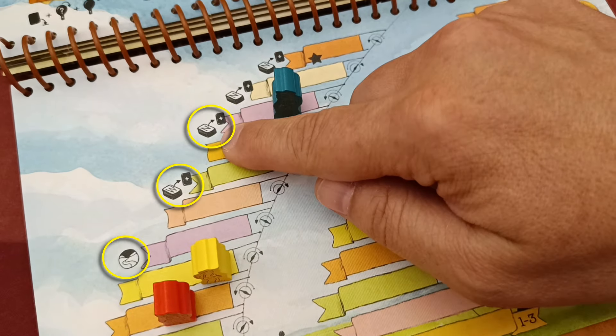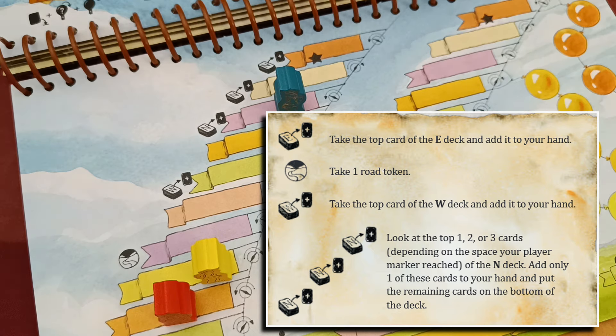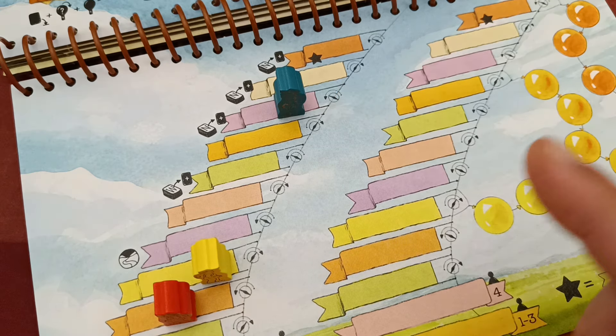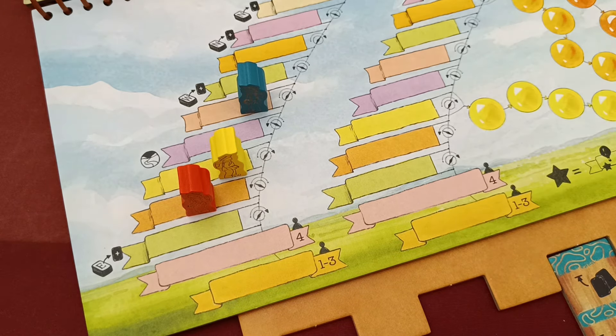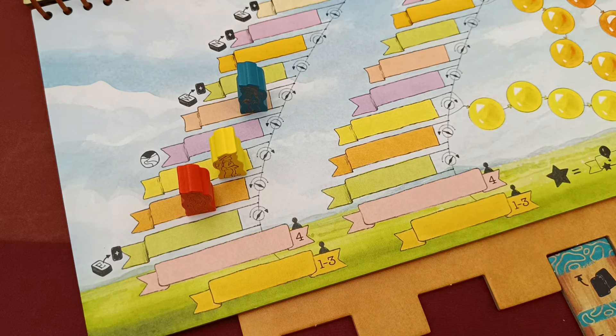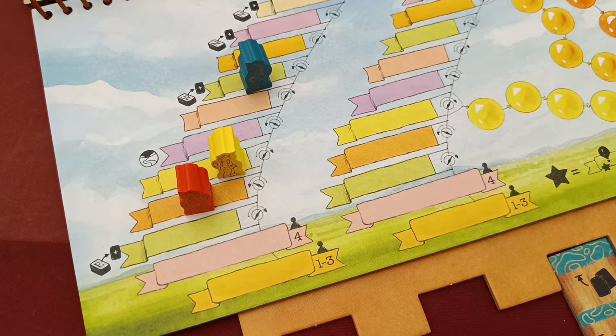As you move upwards on the left balloon track you reach spaces indicating action bonuses, similar to action bonuses in the base game. Important: you never trigger these bonuses when you reach them — they are triggered when you do a stopover. When you gain steps in the balloon track, you can also do a stopover before your first step or after any of your steps. When you do a stopover, you trigger all bonuses reached so far on the first balloon track, then move your pawn to the starting space of the second balloon track and continue any remaining steps there. You only stop over once in the entire hike.